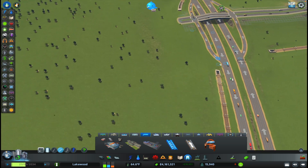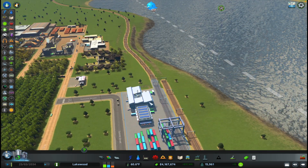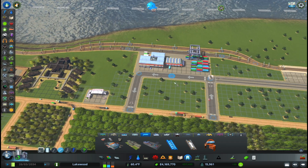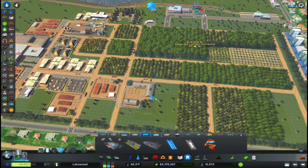That looks pretty good. So over here, I just have a few things I want to touch up on, and then we're gonna close out today's episode. From here, I want to bring this over and connect it like that so the tracks can meet back up again. And I want to upgrade some of the roads here in our forestry industry.